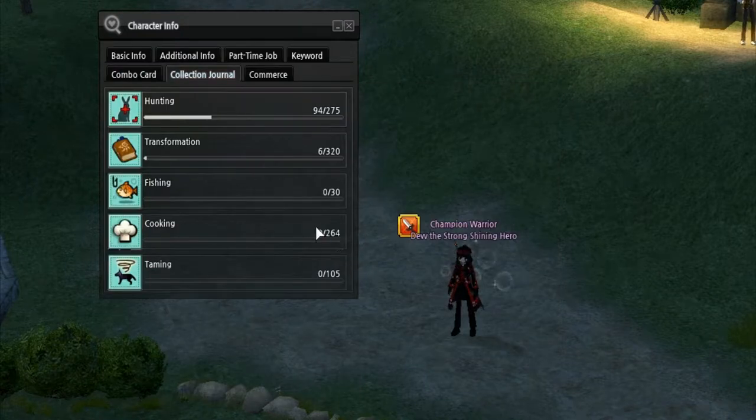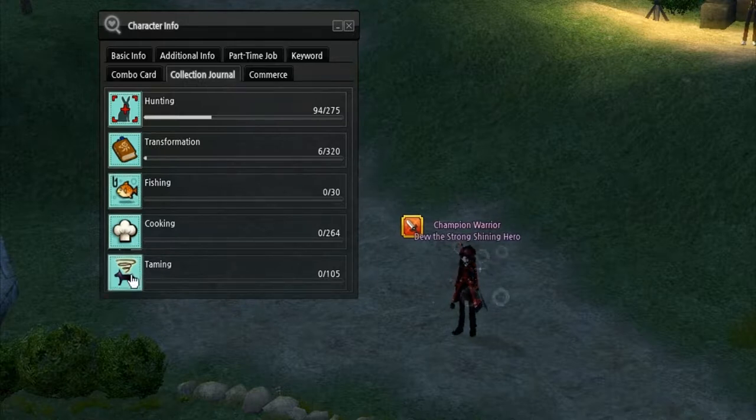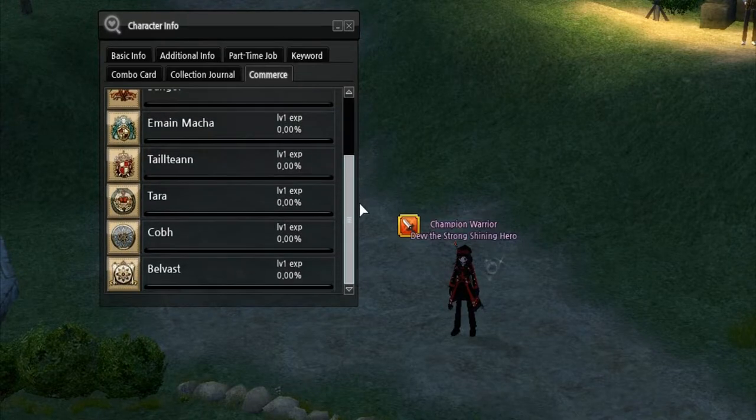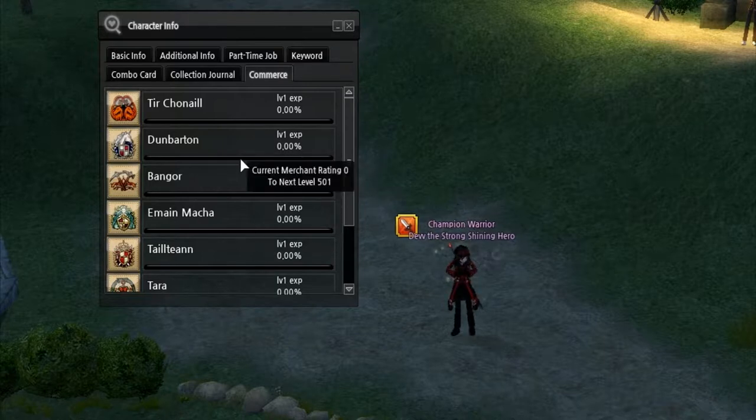Collection journal covers various things you've done — like hunting, which is basically slaying monsters. Transformation is a skill I'll get into later once I cover adventurer talent. Fishing, cooking, taming — you can tame monsters, and I'll show you how to do that probably with the adventurer talent, because it's very interesting. And commerce is a specific skill set in the game which some people do a lot.